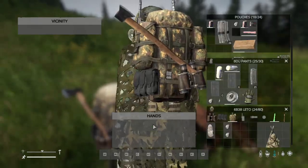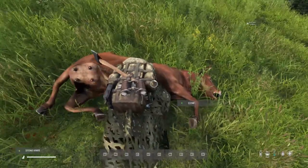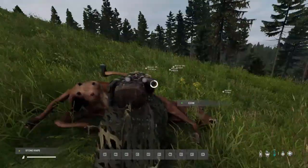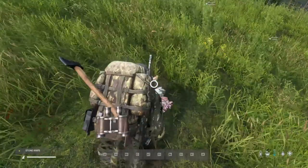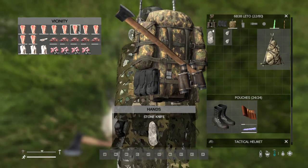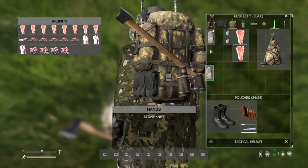We're going to skin and quarter the cow using the stone knife - so far everything we've used has been crafted or picked up from the ground. You can see the amount of stuff that comes off the cow. For this demonstration I'm just going to take two steaks.